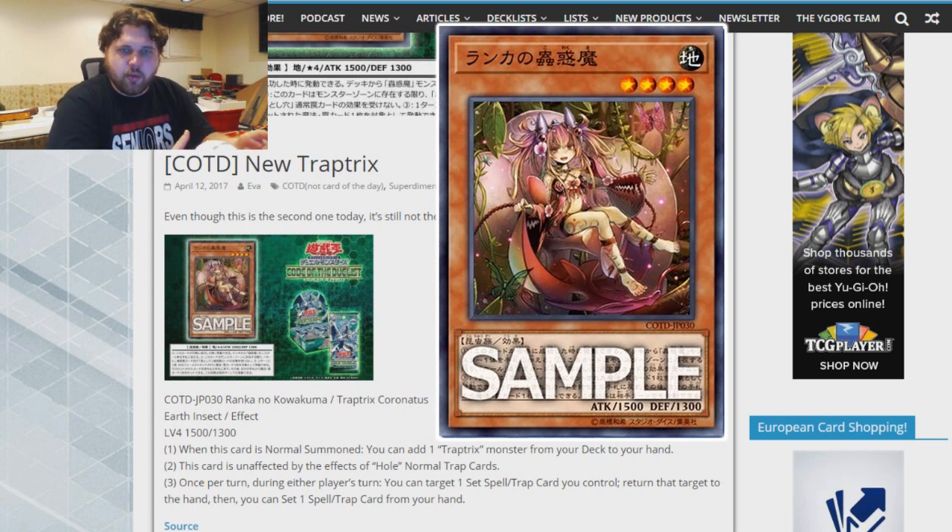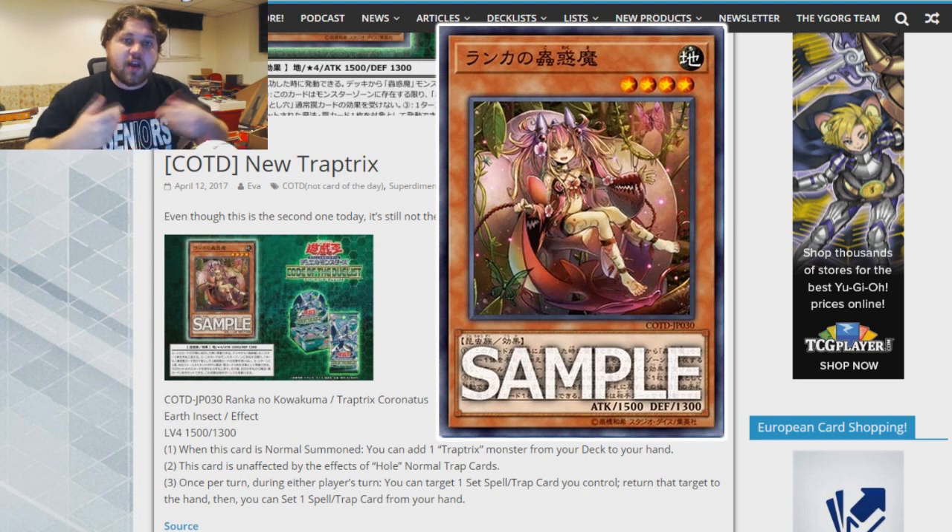That is the set that we will be getting around the August to September time frame. It will also be the first core set that we will be getting in the Link Summoning era of Yu-Gi-Oh! But what we're talking about today is a new Trap Tricks card that has been spoiled — it's kind of cool in terms of how it can function with the deck.